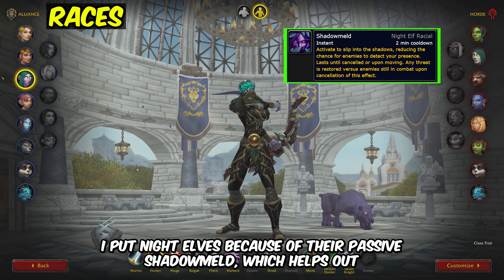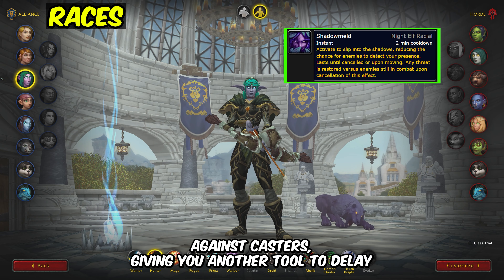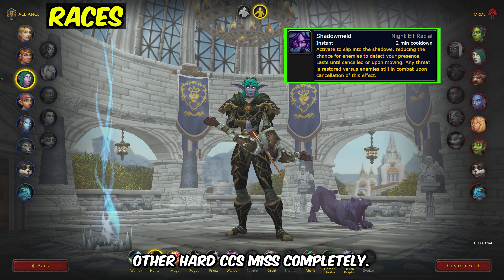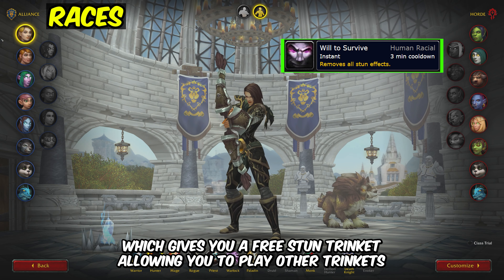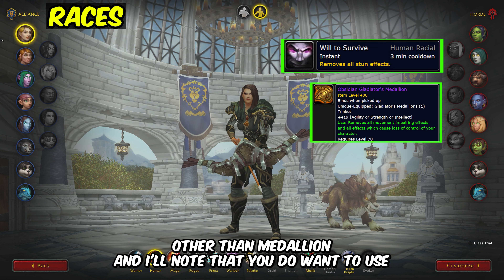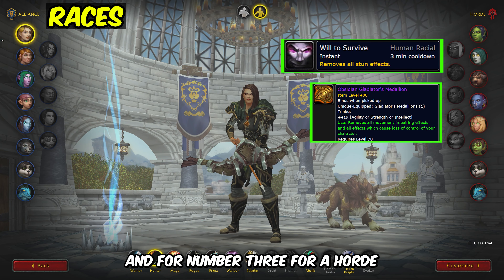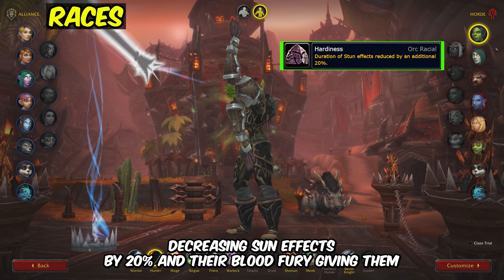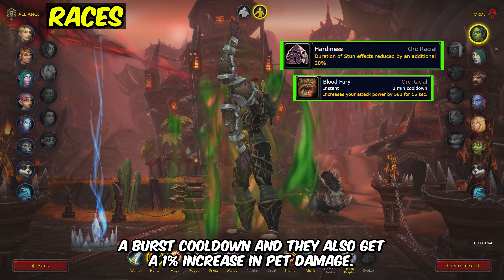Now for races. For number 1 I put night elves, because of their passive shadow meld, which helps out against casters, giving you another tool to delay an incoming CC, and when timed correctly, shadow meld can make a storm bolt, psychic scream, and other hard CCs miss completely. Second, I put humans for their racial will to survive, which gives you a free stun trinket, allowing you to play other trinkets other than medallion. Note that you do want to use the medallion for rogue comps, because they could kill you in their CC. And for number 3, for horde, I would just always be orc, because of their racial hardiness decreasing stun effects by 20%, and their blood fury giving them a burst cooldown, and they also get a 1% increase in pet damage.